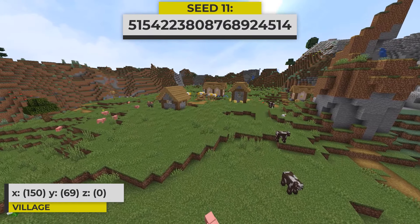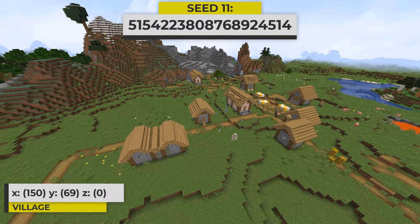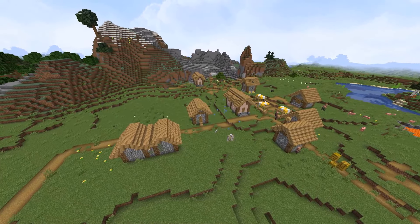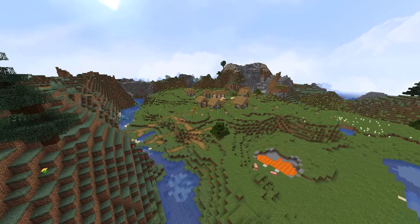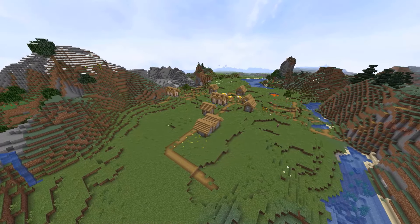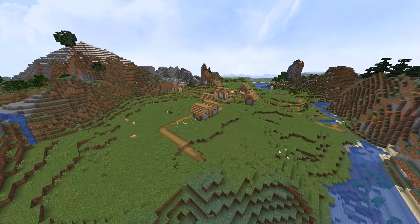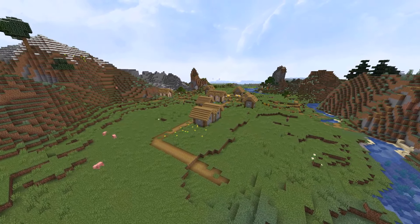Here we have a seed that has a really small village. It does have 8 buildings to check out, but the overall size of the village is super compact. I wanted to share this village because of the location — it sits surrounded by mountains on three sides. I really do think this is an awesome place to build. I can picture some really awesome spawn cities in this location utilizing the natural terrain.